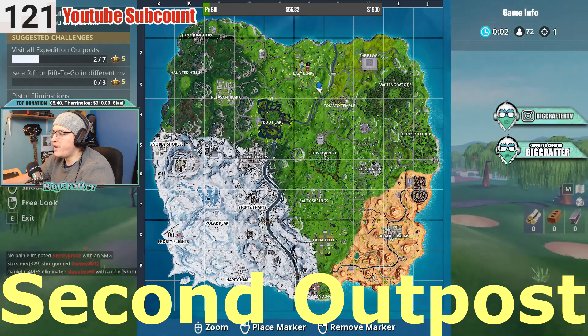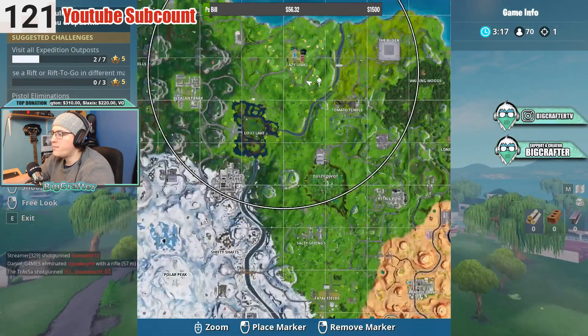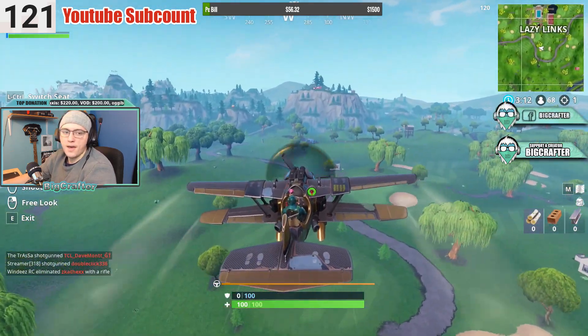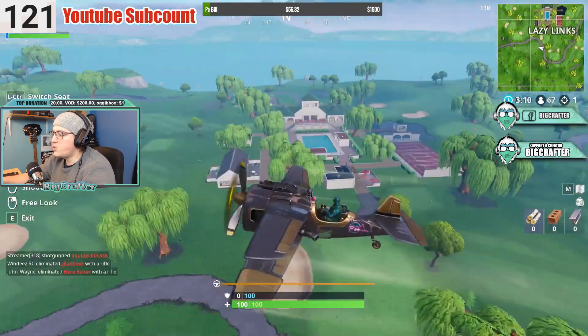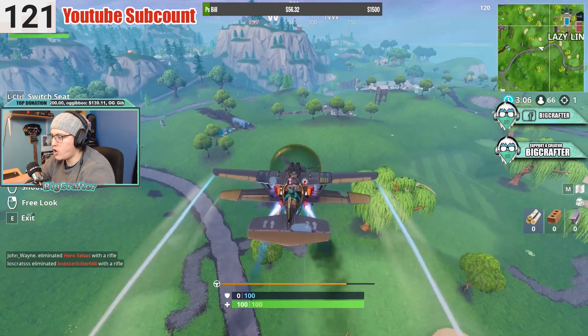The next one is over here next to Lazy Links, right there. You just take a plane, you go around the map — it's kind of easy. Honestly, this week the challenges are pretty easy. Just get kills and do some rift to go.